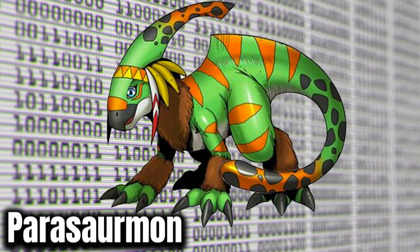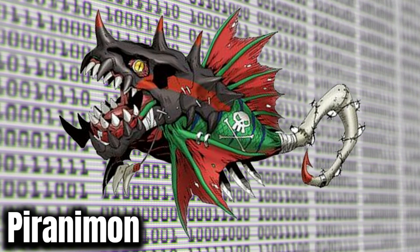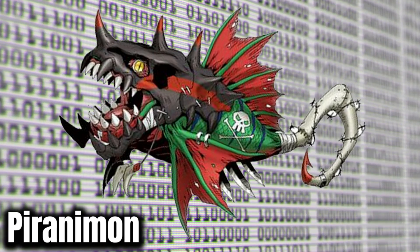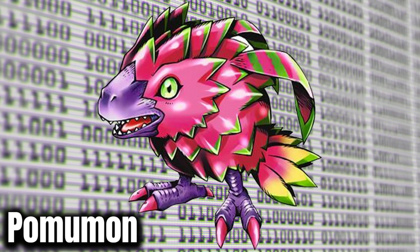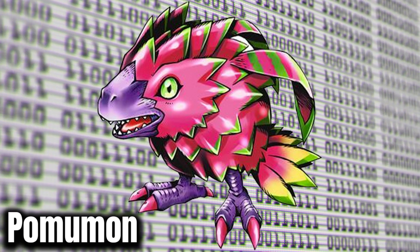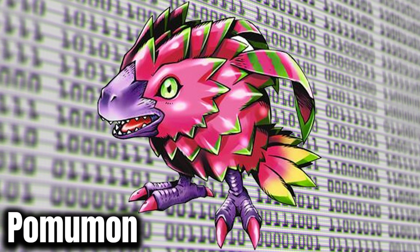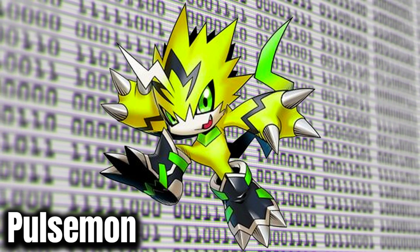Parasaurmon doesn't do too much for me — there's nothing offensive about this design, but it's here. Piranomon is pretty imposing, pretty scary. I can see this just being an underwater enemy in any given anime episode. Pomomon is kind of ugly in a cute way — I actually really like Pomomon. Kind of Sora's partner temporarily in Digimon Adventure 2020. And of course, Pulsemon is the Digimon we've been talking about so much. This is the rookie form most people would be familiar with. Very mascot.